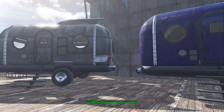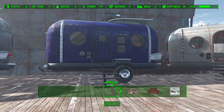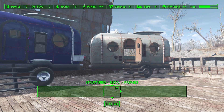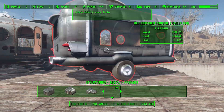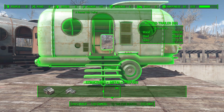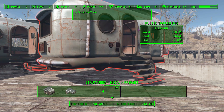As for how you build them, it's pretty simple. You go into workshop mode and the trailers are found under Metal then Prefabs. You just go down until you find the refurbished chrome trailer — for some wood, steel and glass — and then the rusted trailer, again for wood, steel and glass.